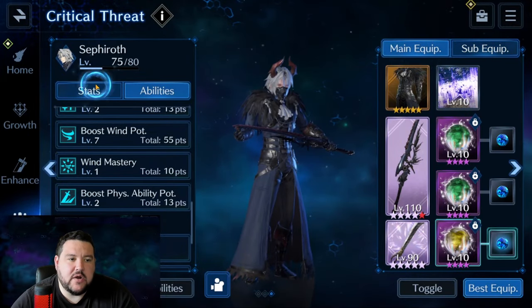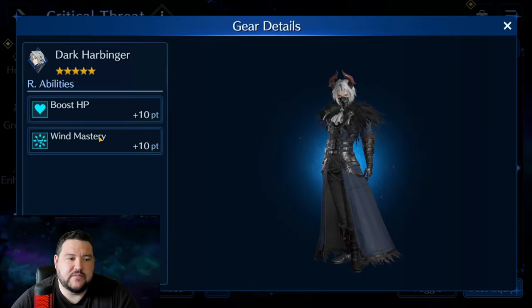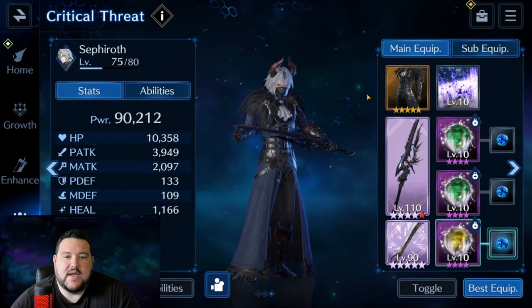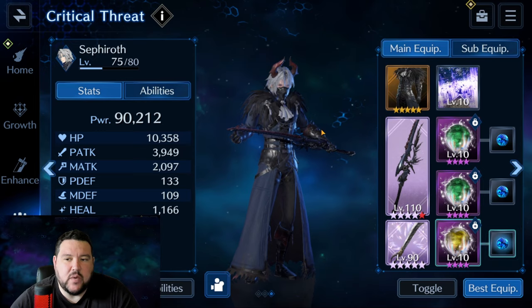Other than that, we are using his original Halloween costume for the wind mastery for 20% more damage, and again, this is why Sephiroth is my main wind damage dealer.